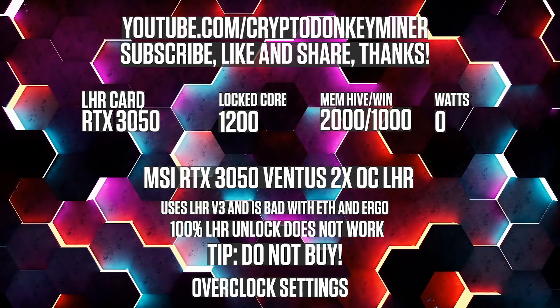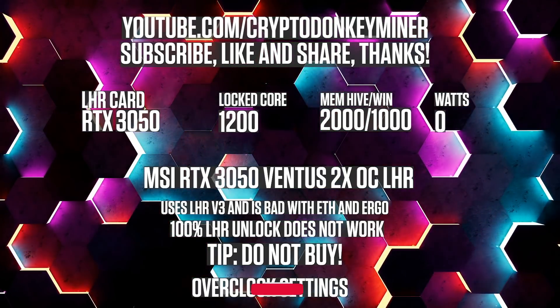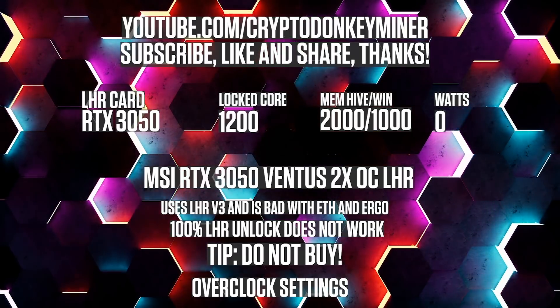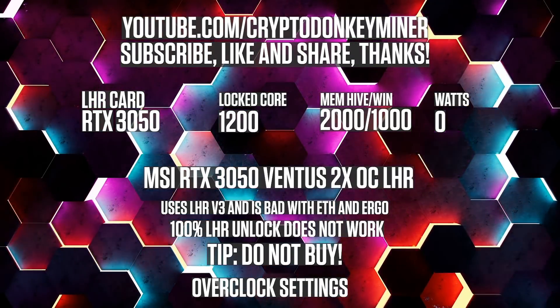Ethereum overclock settings. For the RTX 3050 mining Ethereum: lock the core clock at 1200, set the memory to 2000 in HiveOS and 1000 in Windows. Unfortunately, full LHR unlock doesn't work on this card.